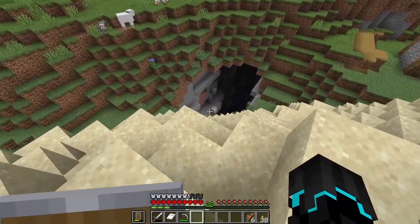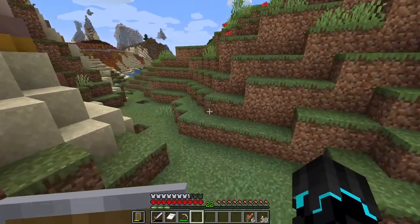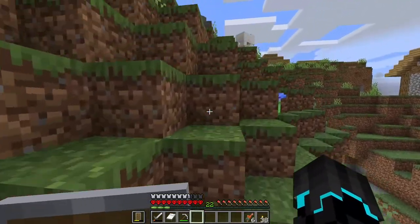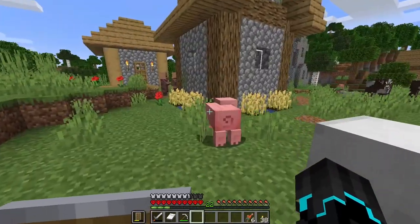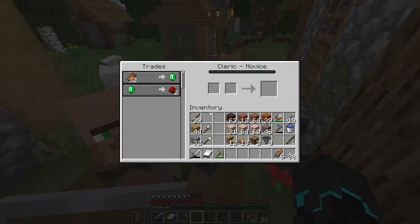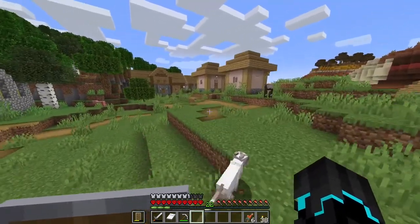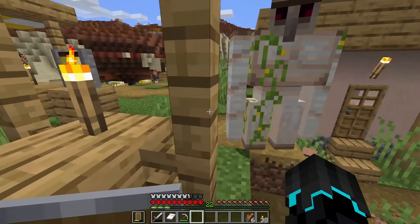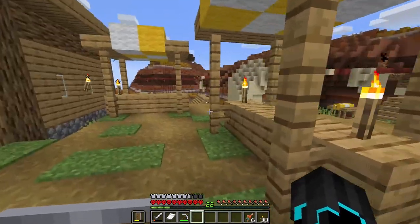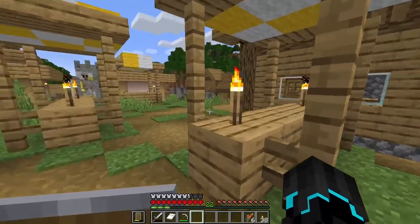Hey fella, you don't have a job, do you? Right, we have a ravine here — definitely want to be careful of that. I won't go ahead and pillage this entire village, not today. We can convert rotten flesh and whatnot. I do want to check out the blacksmith though, because that might have obsidian for us. We also have a librarian we can trade paper for emeralds with. The village is quite big actually.